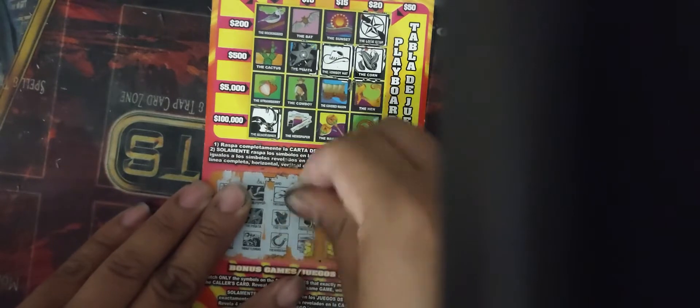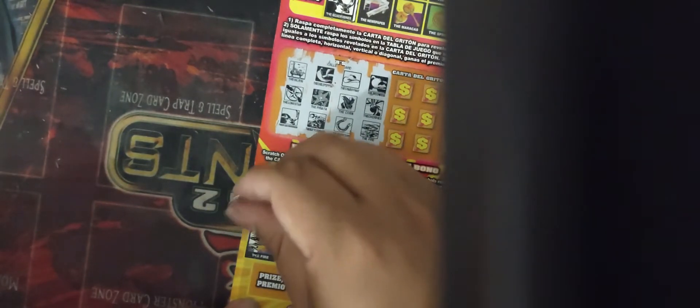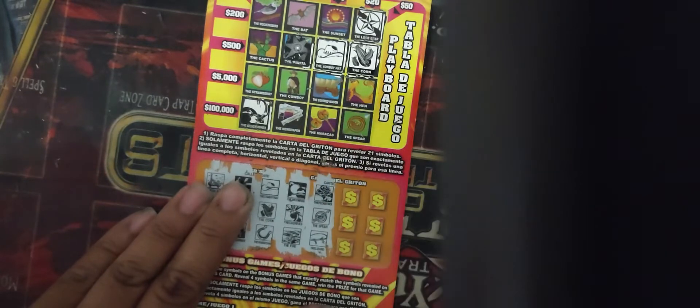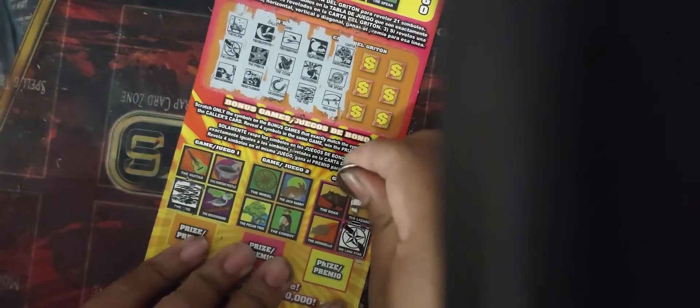Next three are the Moonrise, the Cherries, and the Fire. We do have the Fire on the bottom. Six more to go — Pecan Tree, Spear, and the Lizard. We do have the Lizard on the bottom.